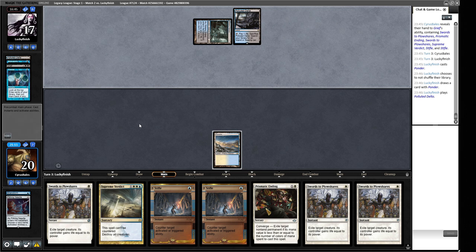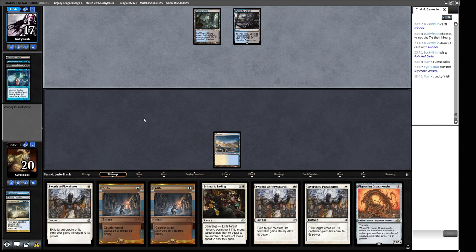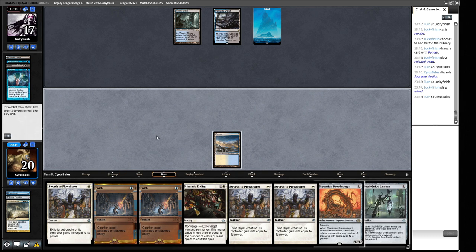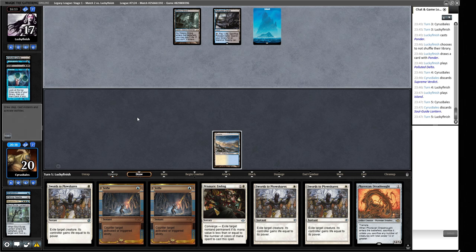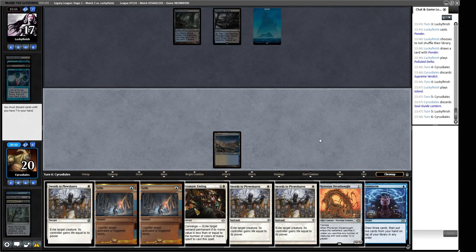If our opponent reanimates Grief and takes both our Plows, we're not in great shape. We play Pithing Needle first because we can't afford to get Wastelanded. They take the Needle — okay, they don't have a second land either. Now at least we have a Stifle for the Wasteland and some removal. They Ponder without shuffling. We have a Dreadnought — not the best of times. What to bin is tricky — probably the Verdict since we're so far away from casting it. They have three lands now. We have lots of removal so we're not dying to aggro, we just need to not die to Wasteland.